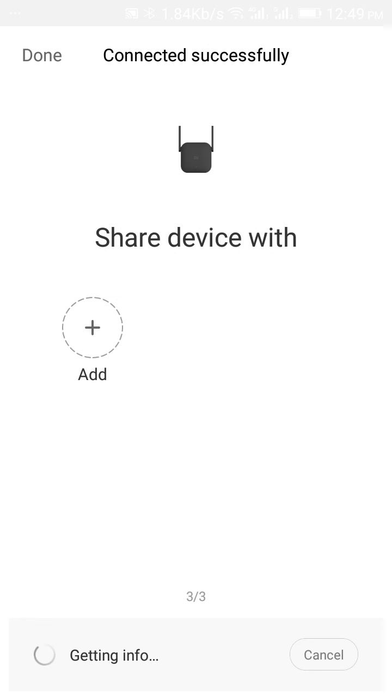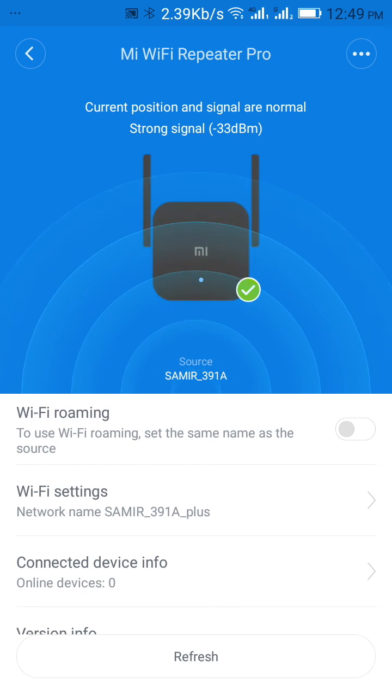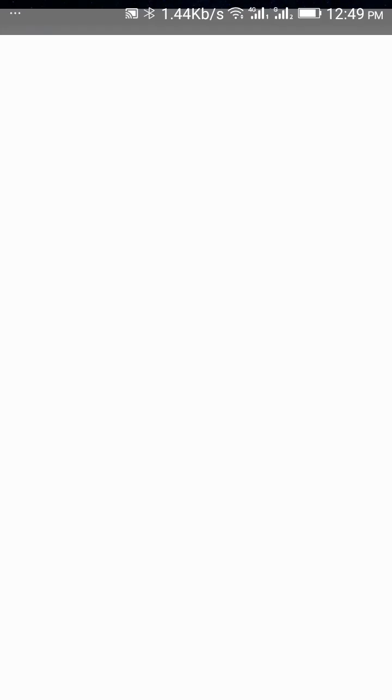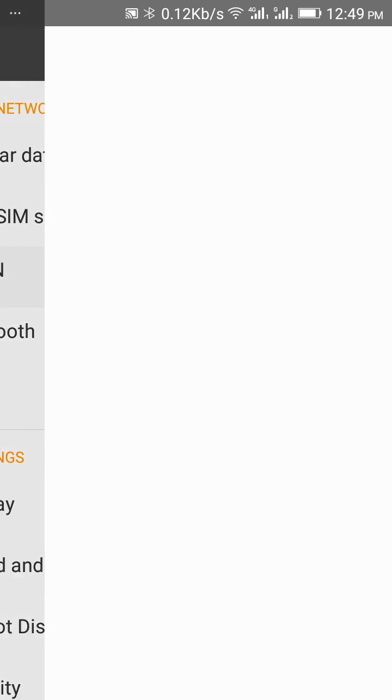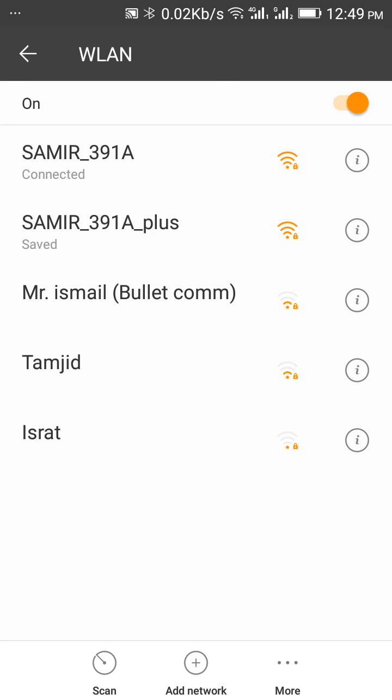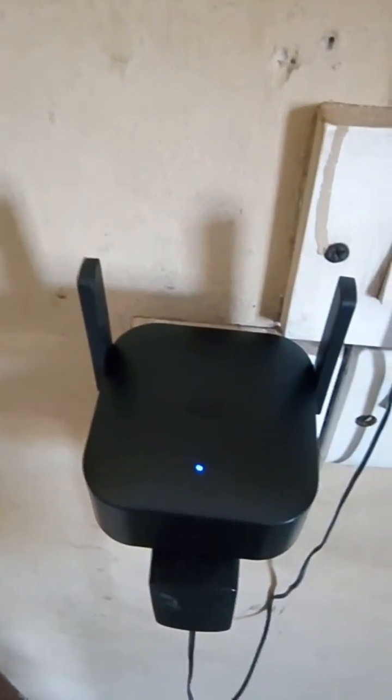The extender is now connected with the router. Here are the Wi-Fi settings, connected device info, and version info. Now you can find the extender in the Wi-Fi selection — it will be named the same as your router name plus a suffix. The one with the plus is the extender. Now after connecting, the blinking orange LED has turned blue — it's now connected.